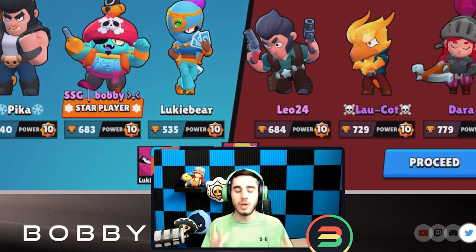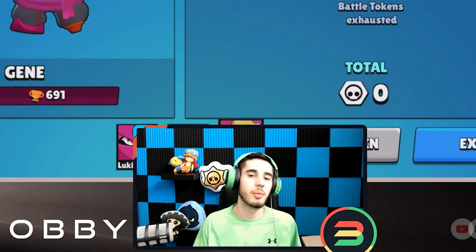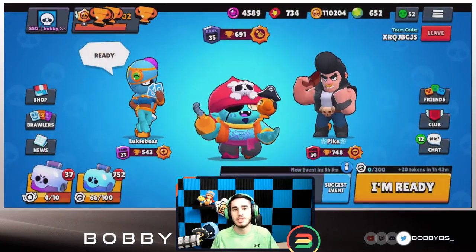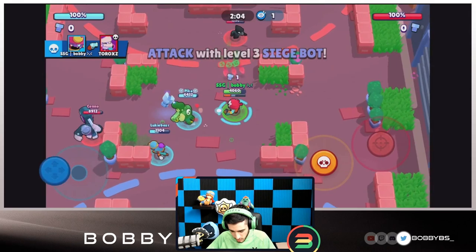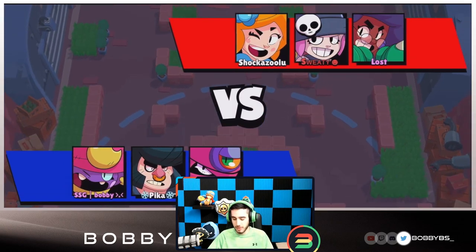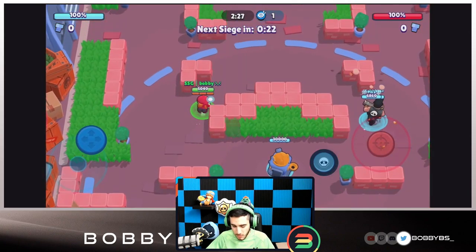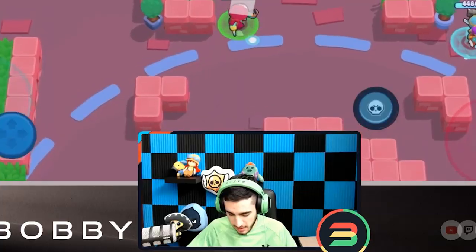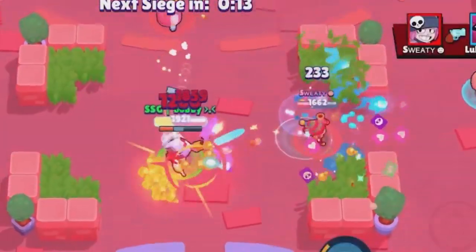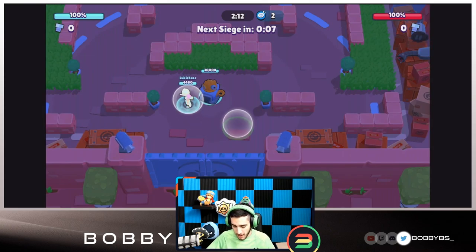We're only gonna do one Siege game because it's really hard to win with a Bull on this map — not that Bull is bad, but Pika just cannot play any brawlers besides Bull. With Gene and Tara it's gonna be really hard, so let's hop into the Siege game and see if we can make it happen. Unfortunately, the first game was thrown so we're going into the second. We're now facing a good comp — they do have a Piper which is gonna be really challenging. I thought Penny was throwing but she was just BMing, so we're gonna take the L there to start.